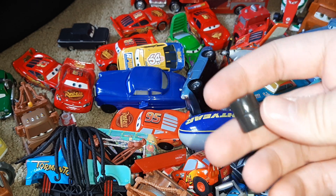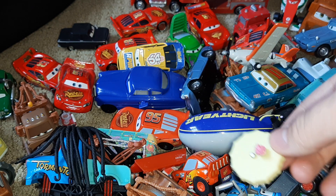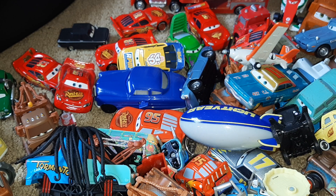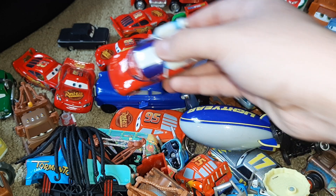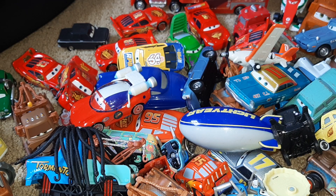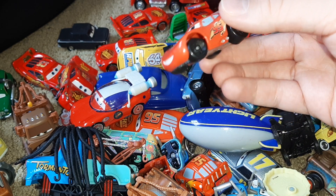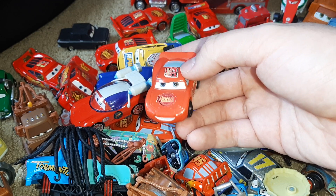Here are some tires that go along with the tire stand. Here's a table that probably goes along with Guido. And speaking of Luigi and Guido, here's a Guido with a 95 on him. Here's a Lightning McQueen from one of the Mater Tall Tales — or Cars Tunes, or whatever they're called. Here is just a little kid Lightning McQueen — I always called him little kid McQueen; he kind of looks like young Lightning McQueen.